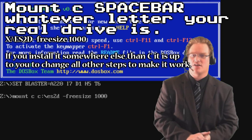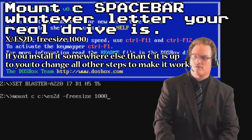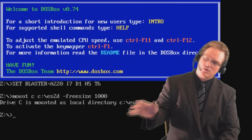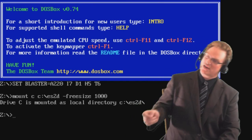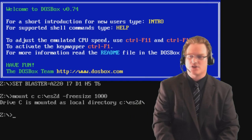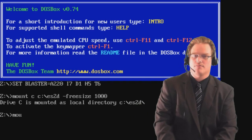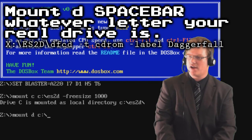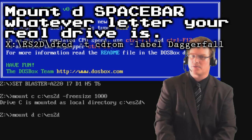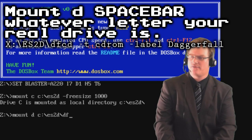You're going to want to type dash freespace 1000 - basically saying you've got enough free space on that drive for the game to run. Now it's almost ready. What you have to do now is set up a CD-ROM drive. You type mount D, and this is where it gets tricky: C drive ES2D, just like you did before, except another backslash afterward followed by DFCD - that's the Daggerfall CD directory.